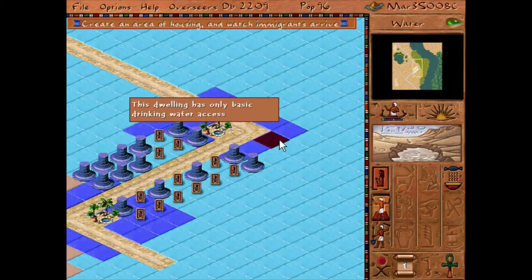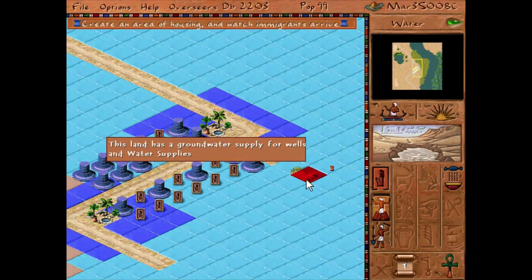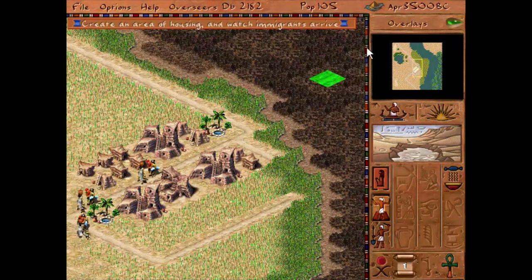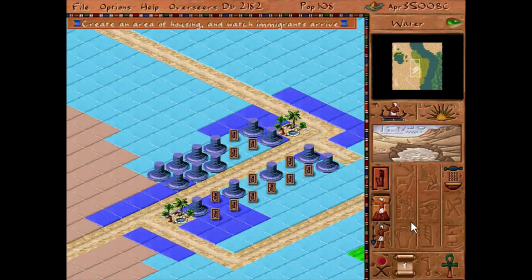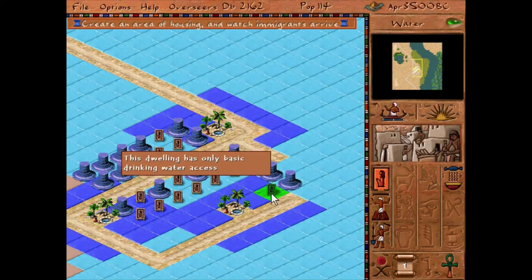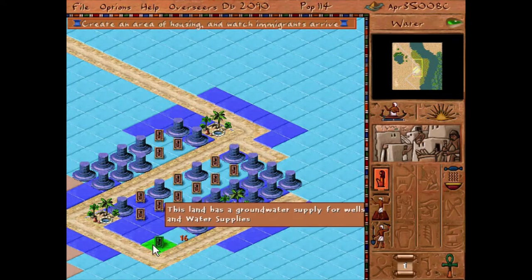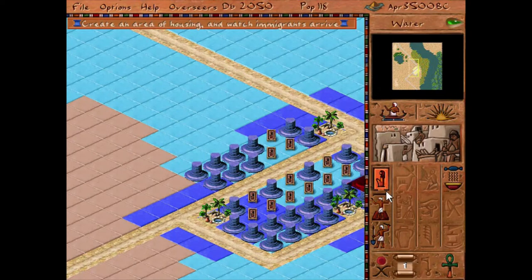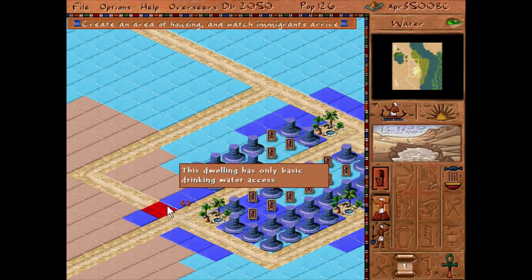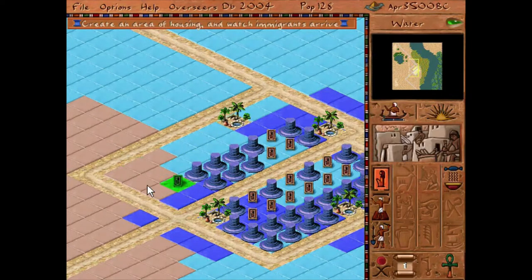Let's do another road this way, because I do want to place another right there. I can go ahead and add another well on this side. Let's put it maybe right there, followed by houses. On this side let's do another road. Put a well over here — I may need another one on this side.